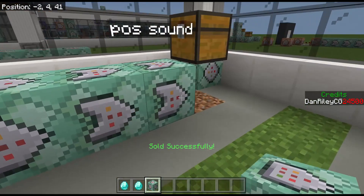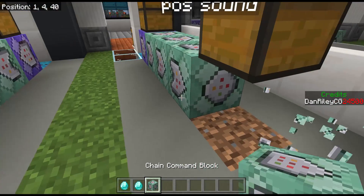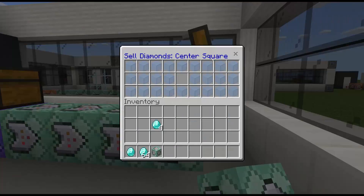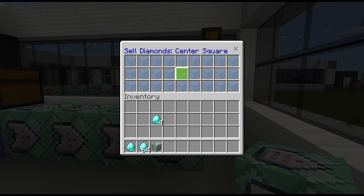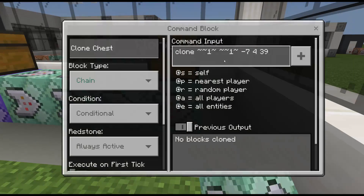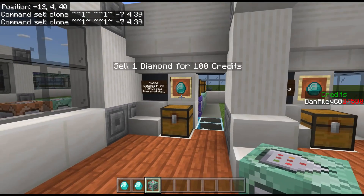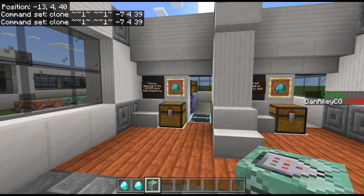So we don't want that to happen. Make sure you have the clone set up properly at the end to clone the chest above, which is just an empty version of that chest without the diamond in it — clone that back to the beginning. That's the very simple principle that governs the entire system.